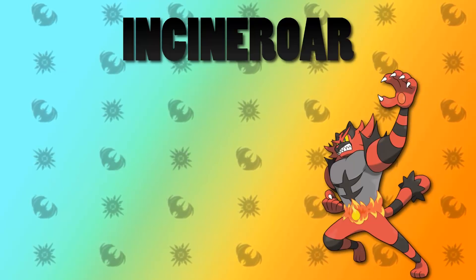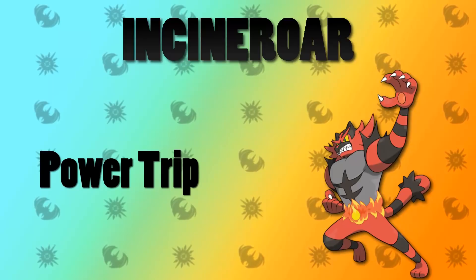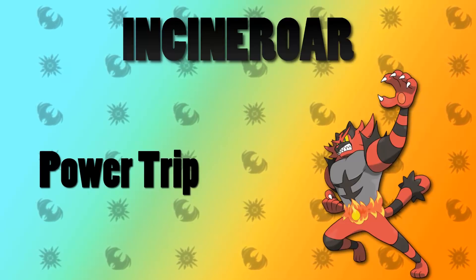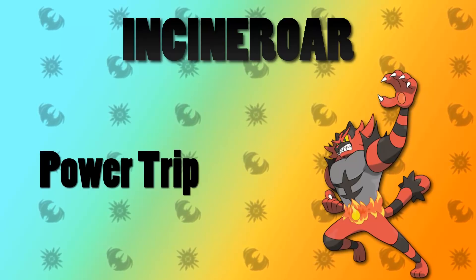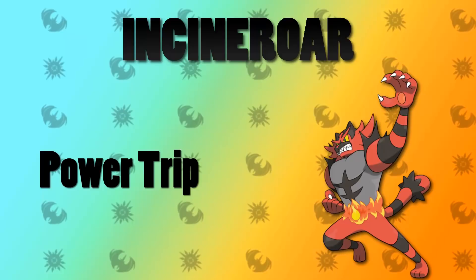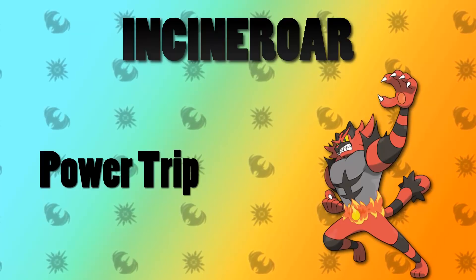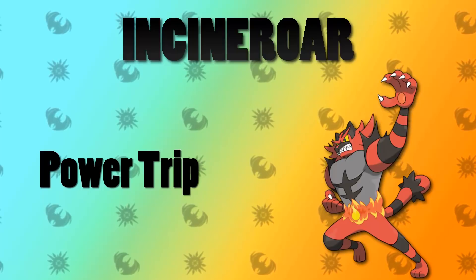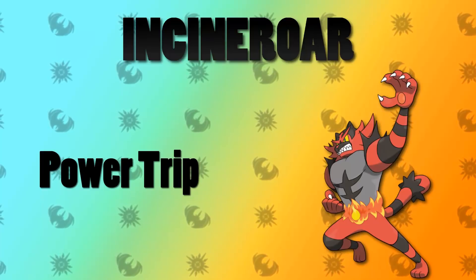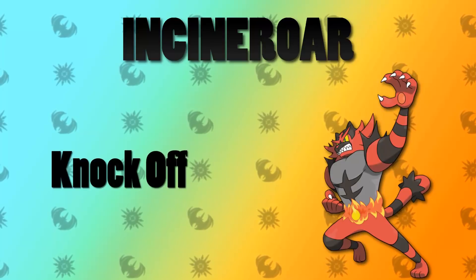Another reason I put Incineroar on the list is it gets a new egg move in Power Trip. Power Trip is a fantastic move. I don't see it used too often though because it is a little more gimmicky and situational, but it's kind of like a Dark-type physical Stored Power. It starts with only base power 20 but the more stat boosts you get, you increase the power of the move by 20 points. Incineroar is a Pokemon that can take advantage of this because it can boost its stats in a number of ways — most noticeably Swords Dance and Bulk Up to boost Attack, but also Flame Charge to boost Speed. You could try a very gimmicky set of Flame Charge, Swords Dance, Power Trip. But I think Knock Off really is the main selling point here.